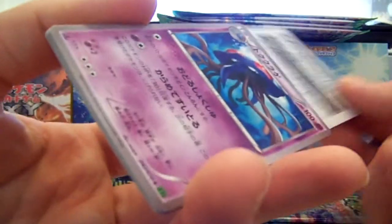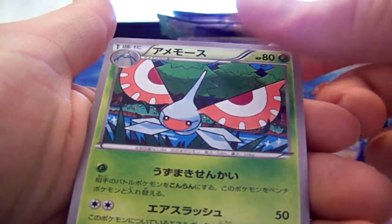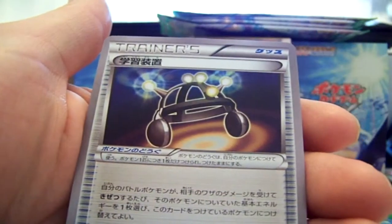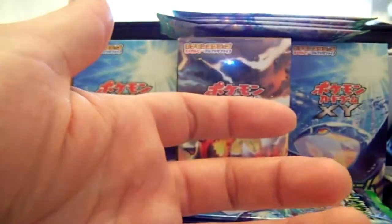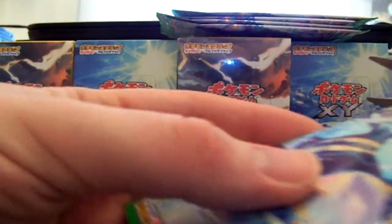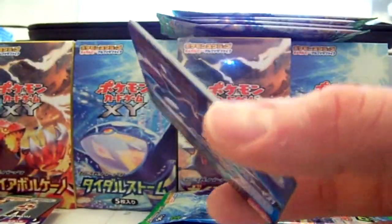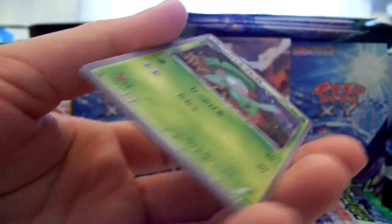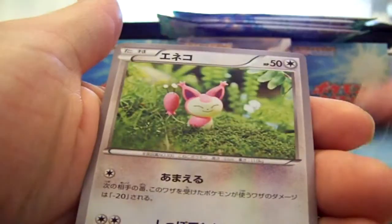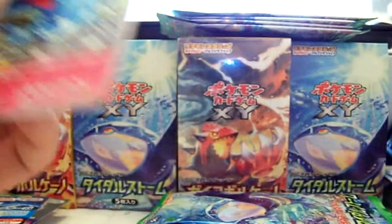We have another Norman — starting to get duplicates of these. Sort of figured that was going to happen eventually. We have a Tentacruel, Masquerain, Tentacruel Half Art, Experience Share, and Whiscash. Nice looking Kyogre scrap card again. A Lombre, Clamperl, Skiddo, Azumarill Hollow — awesome — and a Kingdra. I love that card actually.